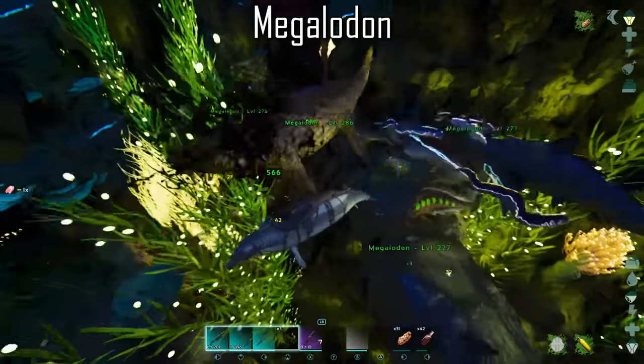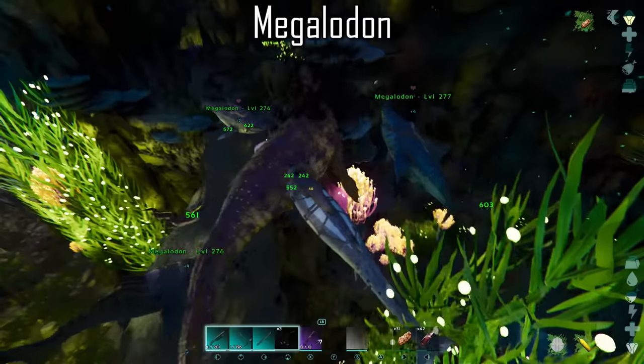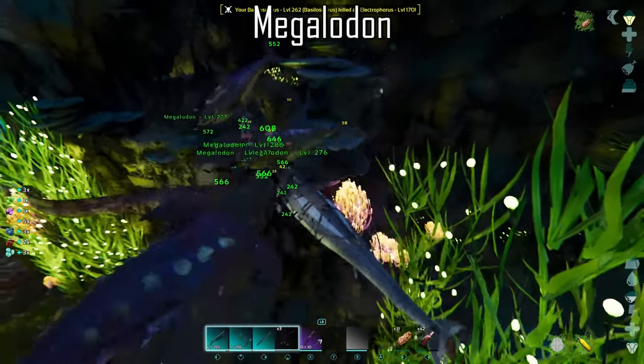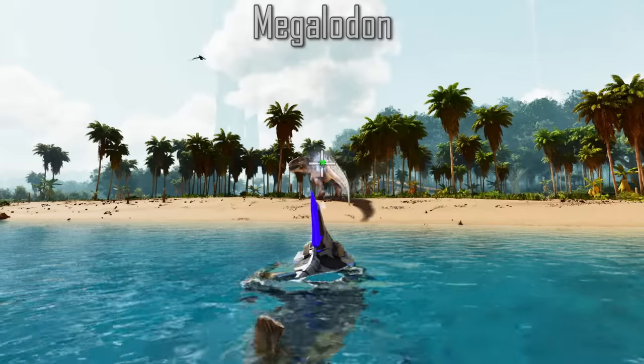I usually take a high-level pack of Megalodons with good saddles into the hard underwater cave. This cave is very well known to spawn large quantities of high-level aquatic creatures. However, a pack of Megalodons will steamroll their way through with ease. They can also be equipped with a tech saddle, which is the icing on the cake.